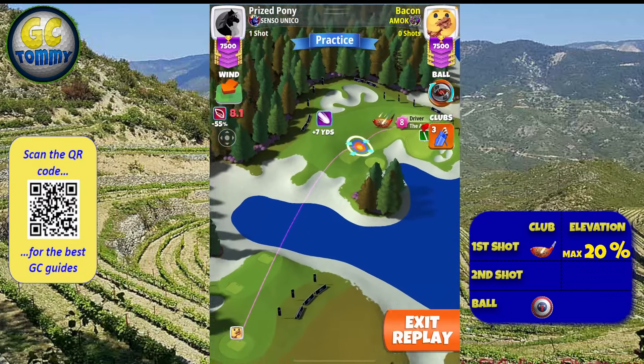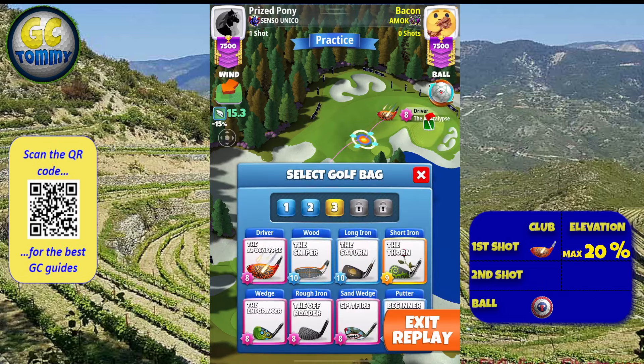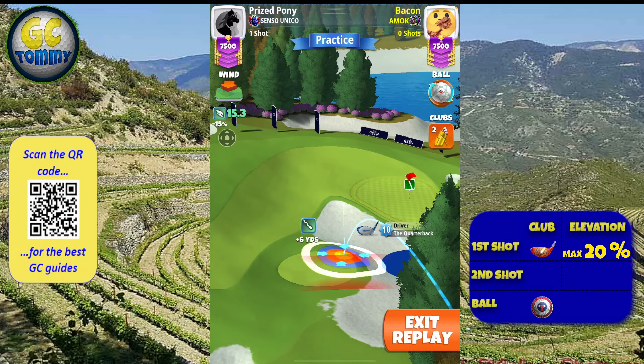Hole number seven is a creation from Franco on our team. Make sure to subscribe to his channel — you have the link in the description down below. We are starting with QB and P2 max stretch ball guidelines, just clipping the rough.